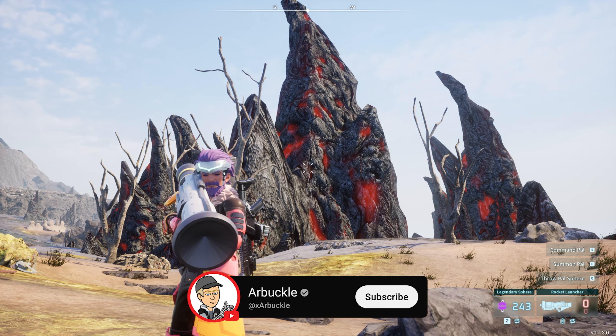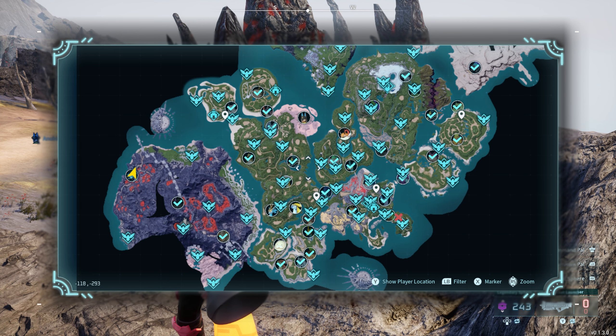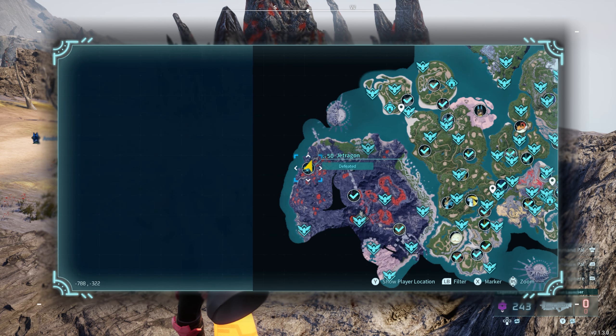Hey everybody, today we're going to show you how to get the schematic for the legendary rocket launcher here in Palworld. So without further ado, let's jump into it. To get this schematic, what you need to do is capture or defeat one of the most difficult bosses in the game, and that's going to be Jetregon.